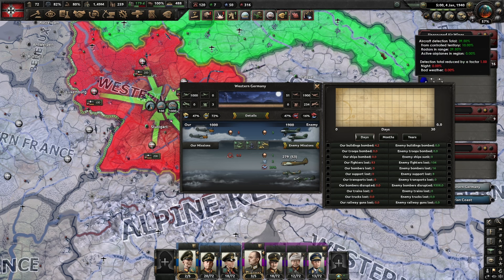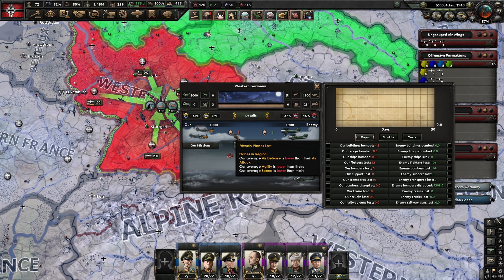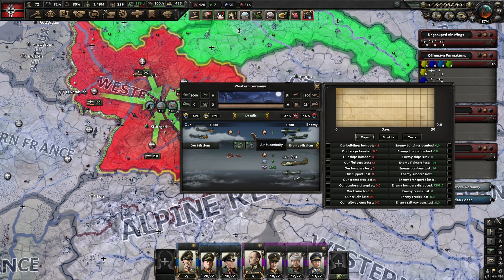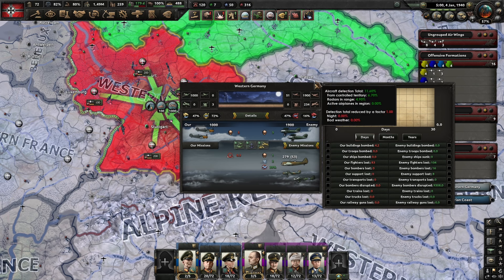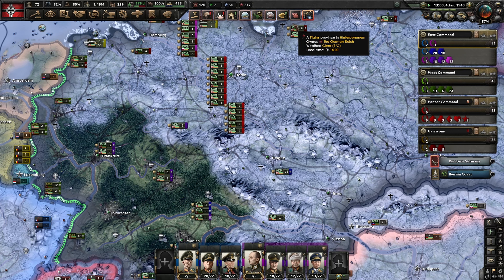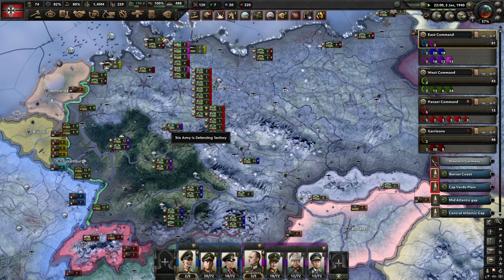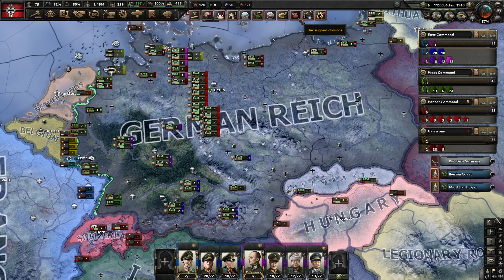We only want one of them in here, and the other one can start building up the network there. We don't want too many divisions on Object Attaché - it costs a lot of political power that we need for other things. We can always do that later. It'll cost America a little bit as well. We can select Military High Command - we're still saving there though.